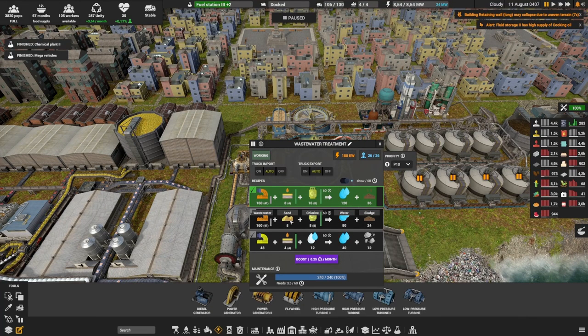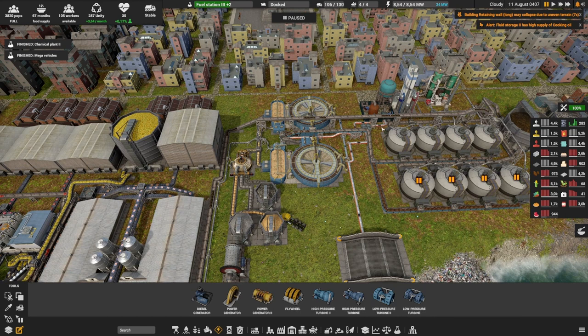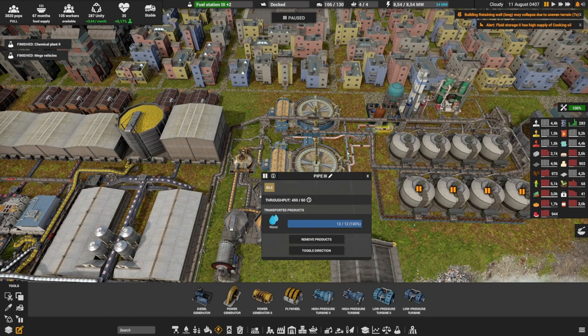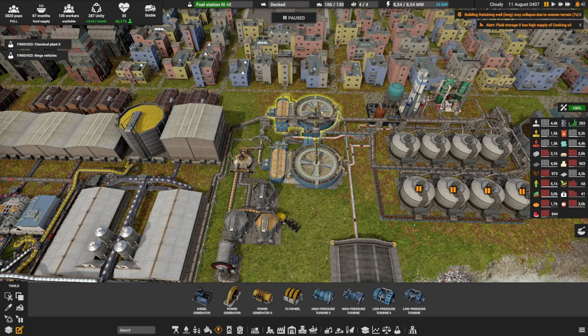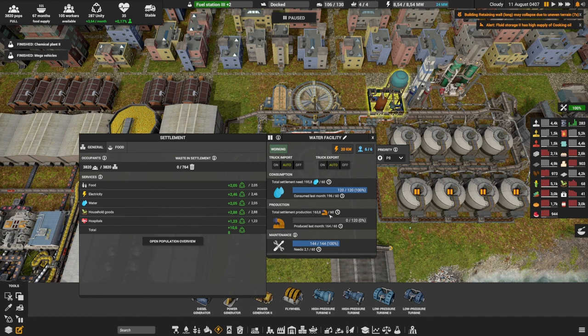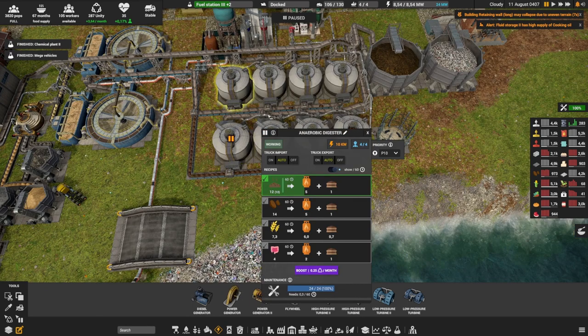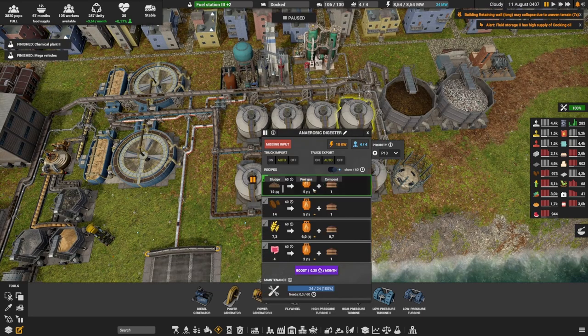We've also advanced the wastewater treatment to the next level. We used to take some wastewater, sand, and chlorine to make a bit of water and sludge. Now we're using that same amount of wastewater, still some chlorine but a bit more — which isn't a problem since I'm making tons of chlorine. And we're adding something new: filter media. With that, we're making more water and more sludge. More water is really important as we're almost at a population of 200, which is also why I've put a red pipe — I know I'm going to go above the 200 limit of a blue pipe soon. I've put two treatment units because we've passed 160, so we need two now. The water feeds back into the system, and the sludge goes into the anaerobic digesters.